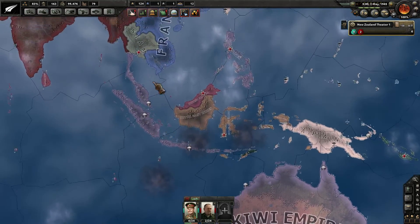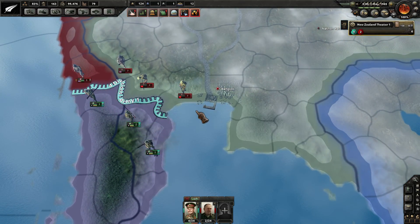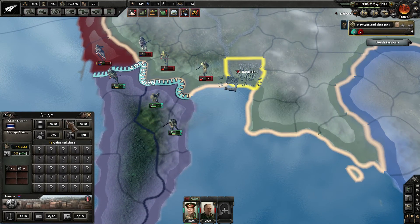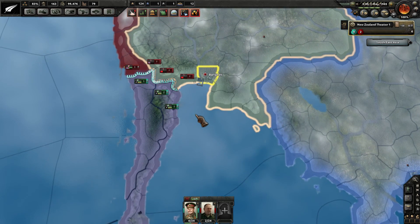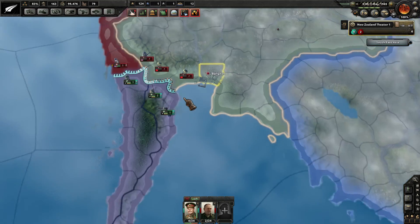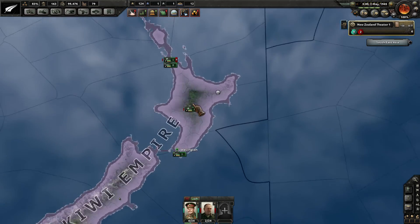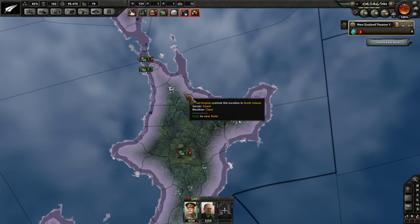Last episode we finished invading up here in Siam, moving towards Bangkok. I'm a little wary of trying to move in further and actually taking the city because I only have four divisions here. The wider my front line gets, the less safe it's going to be to actually defend this front line. I could technically increase it with some of these red divisions by two, which would be nice.